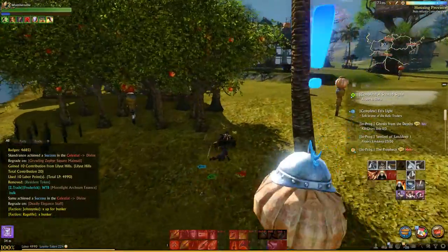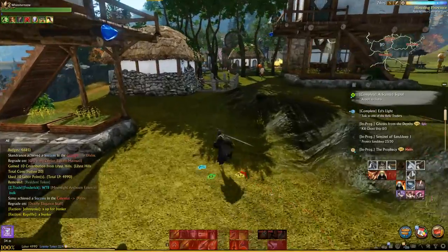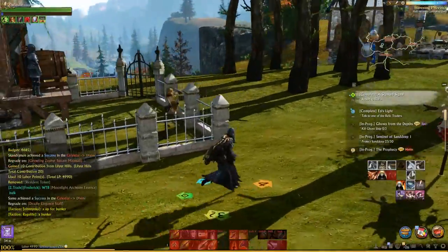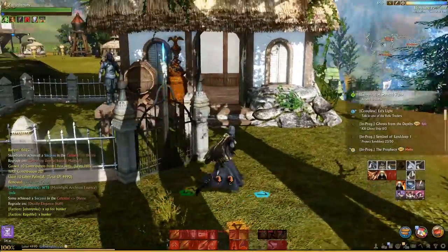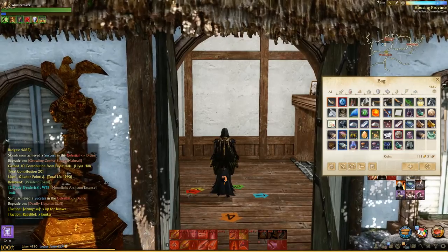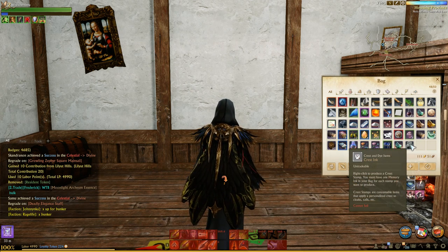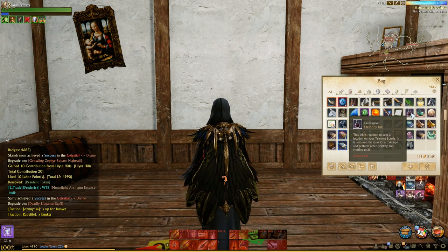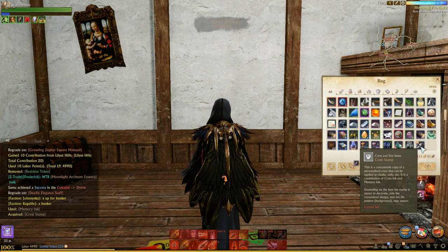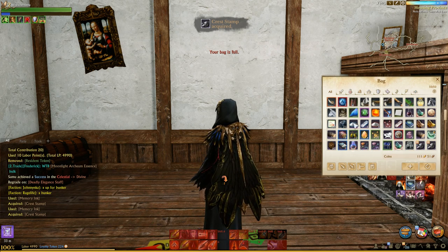I have some trees here that I need to harvest, but I'll get to that later. My labor is almost maxed out — it was a long weekend and didn't get a chance to play a ton. So now that we're here, I can go into the house. The only thing that we need is this Crest Ink that I theoretically just crafted. This is one I did earlier with a different design. We also need Memory Ink. Any time that you right-click on the Crest Ink when you have Memory Ink, you're going to create this little rock-looking thing called a Crest Stamp. You can create as many of these as you want.